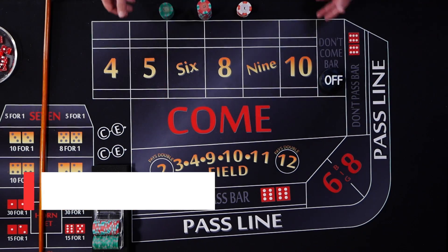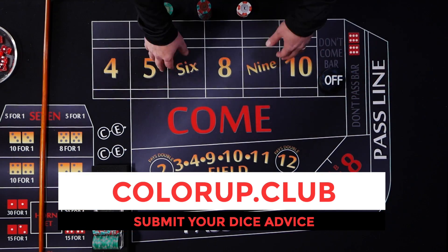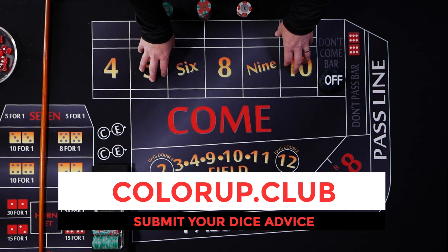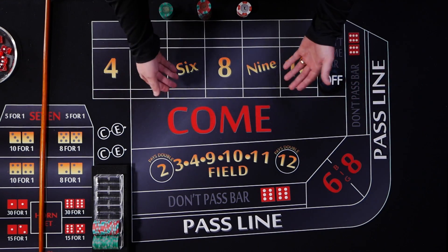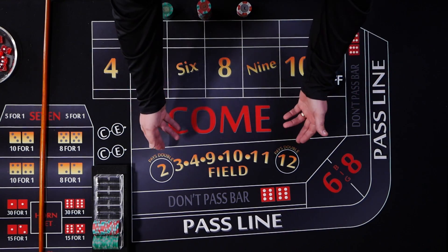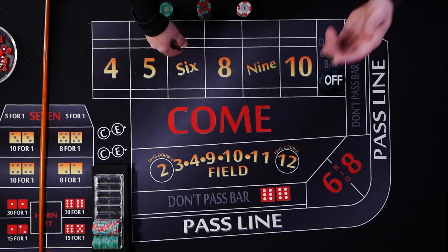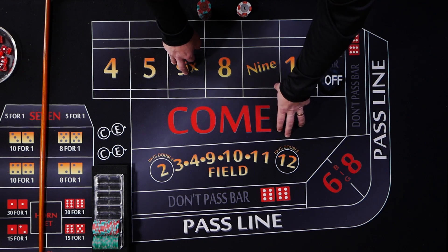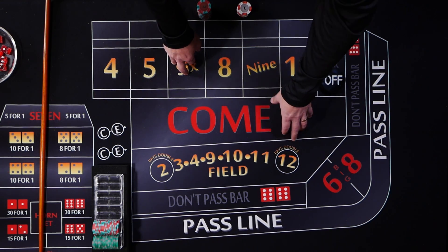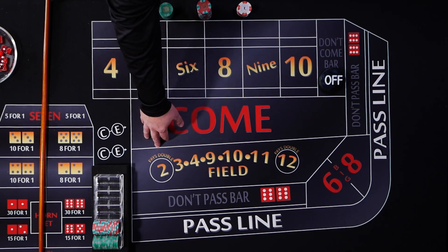His local casino pays triple on the 12, which is great — it lowers the house edge down to a reasonable 2.7%. Unfortunately, the majority of casinos are going to pay just double. So I'm going to pay double for this demonstration, but if you are going to play any sort of field strategy, you really should be playing on a layout that pays triple for the 12 — like the two-up in Reno or places like that.